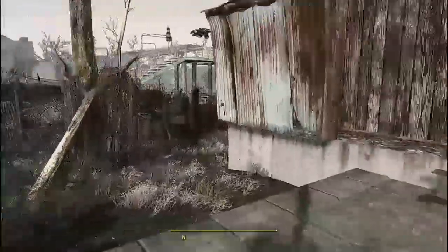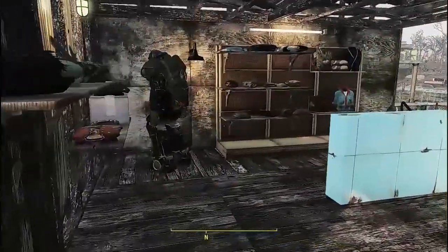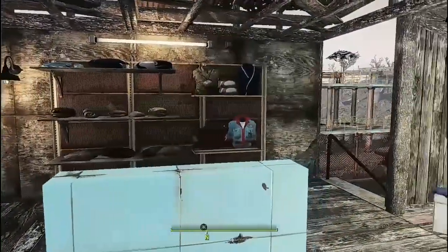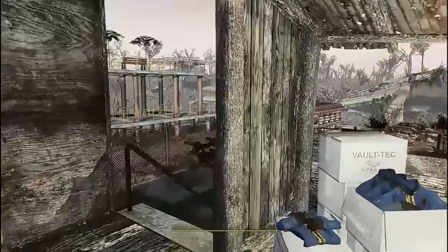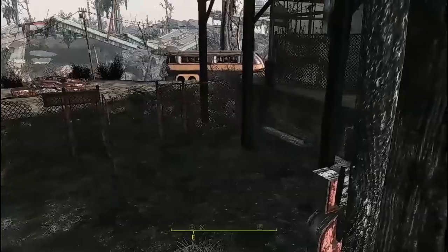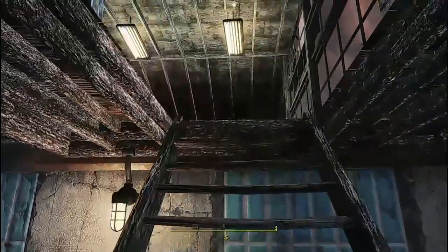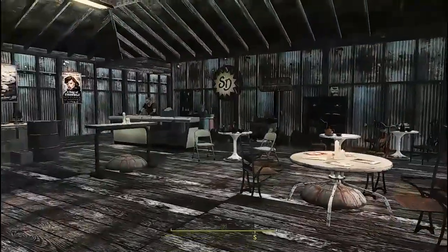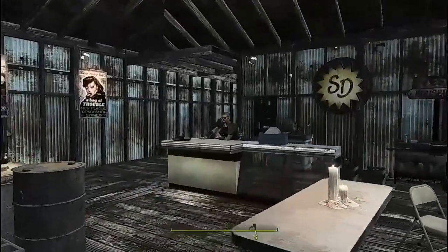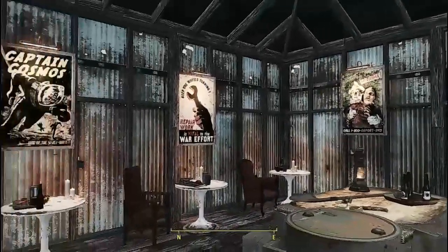Left the garden area pretty much the same, then you come into Fallon's Clothing and I stashed my power armor here. Did a little decor out here, not a lot. But then we go up here and we have the bar — I just got done rescuing her from being kidnapped. Gave it a little decor.